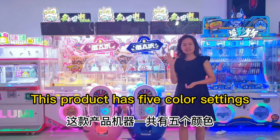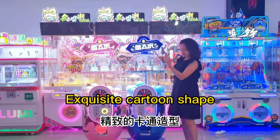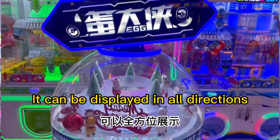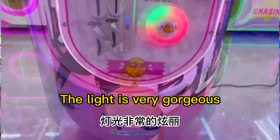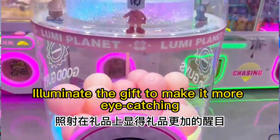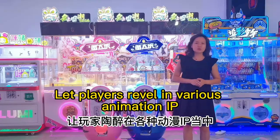This product has 5 color settings, with a design style centered around a capsule design and exquisite cartoon shape. It can be displayed in all directions with a transparent appearance. The light is very gorgeous, illuminating the GIF to make it more eye-catching, letting players travel in various animation IPs.